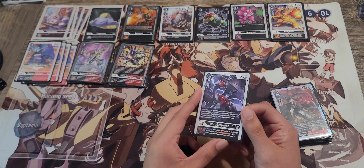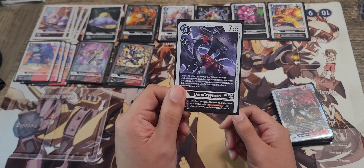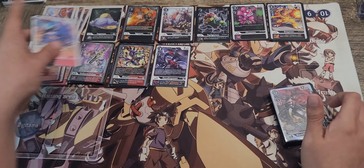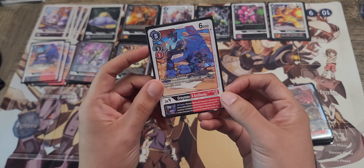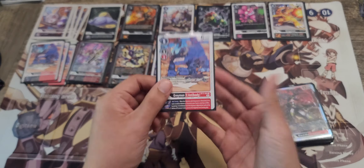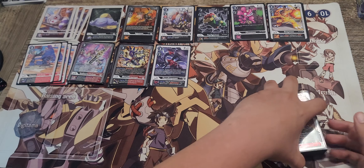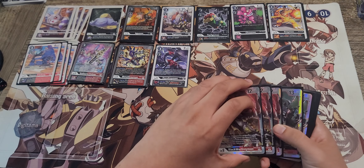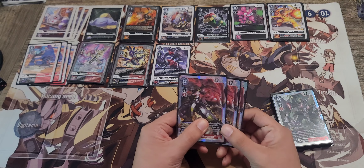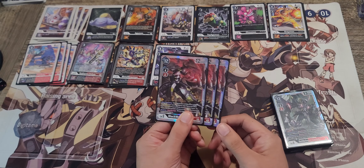IO Greymon also digivolves for 3 if you don't have 4 memory to digivolve and don't want to pass turn. You might need to protect yourself with something like this, because that's the other big weakness of this deck — it doesn't have the protection that X-Antibody offers. This Greymon's X-Antibody protection is against bouncing or being deleted by effects. If you're playing players who know what they're doing, they know not to let your stack stand there — they do not want you to build up, so they will get rid of it as fast as they can. Without protection, we have to find small ways to deal with that.